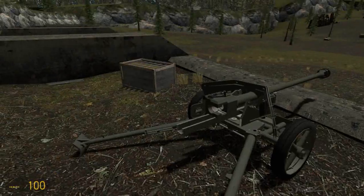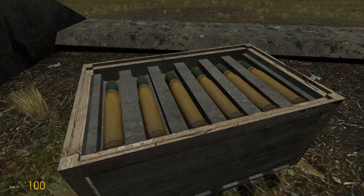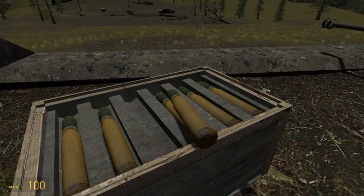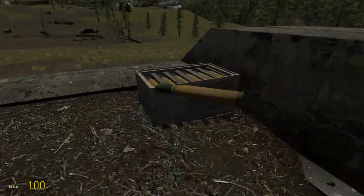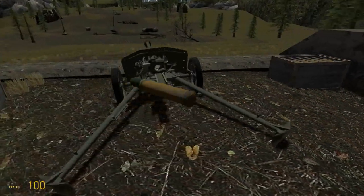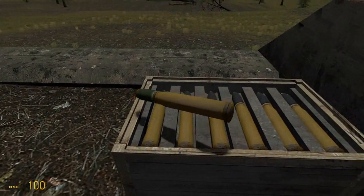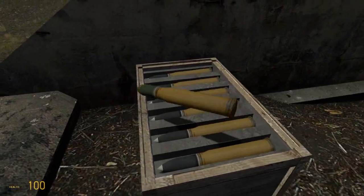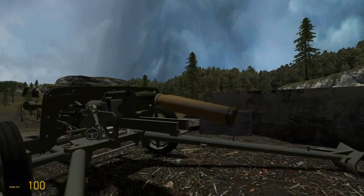We'll start off with picking our ammunition now. We'll go with the more exciting high explosive, indicated on the little back of the shell here by the writing. Here's the armor piercing over here — we won't worry about that right now. It's pretty easy to tell them apart: high explosive has the green, more rounded end on it, and the armor piercing is pretty sharp looking, basically just black with a white tip. We'll take this one.